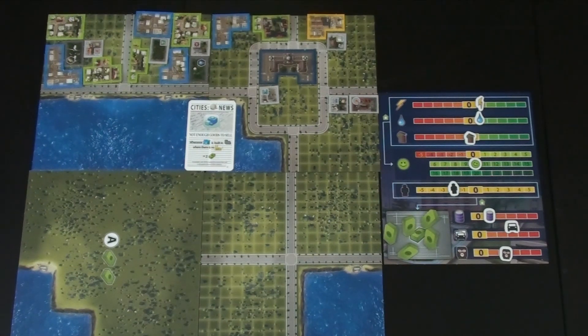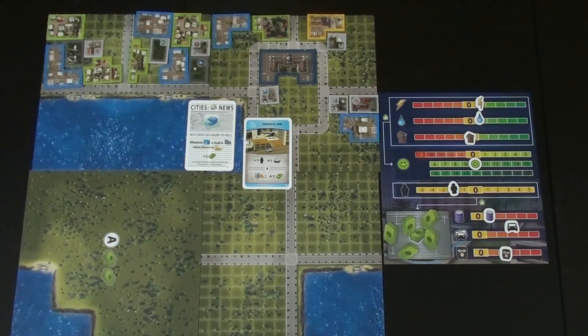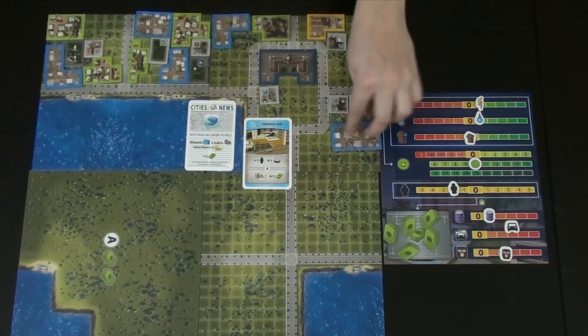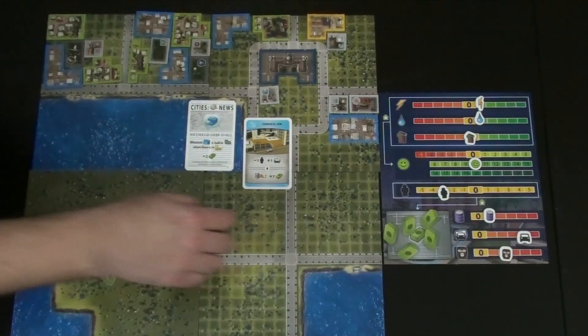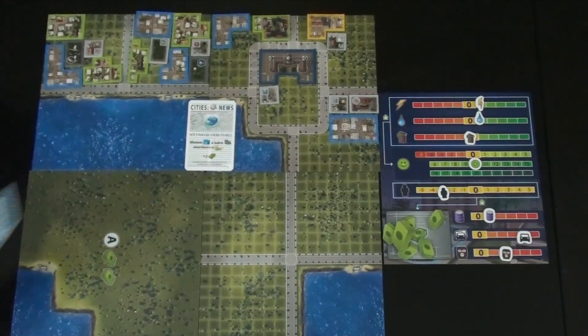Steve decides his best option is still the commercial zone despite the event penalty — netting $5 instead of $7. He places a blue commercial zone tile, drops workforce, increases traffic, and collects five dollars after the two-dollar event penalty. He draws a level two card to replace it. They discuss strategy going forward — they need residential buildings to fill districts and get workforce back up.